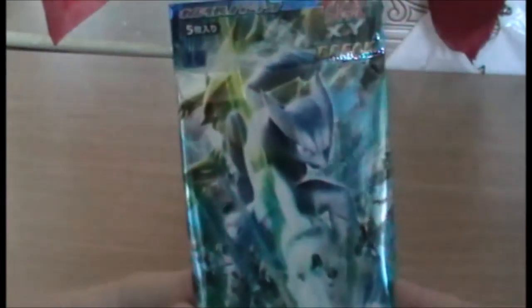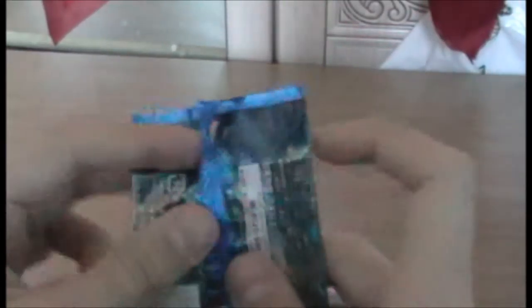I will begin with the Mega Mewtwo X pack, merely because he's my least favourite of the two. Not saying that I dislike him, just that I prefer Mega Mewtwo Y. Now, these packs are a bit annoying to open. You can just tear down the side, which I may do. That's where they're built to be opened, right? I've not actually opened many Japanese cards, and I've not seen any of the artwork of this set. I'm not sure when this set is actually out over here.